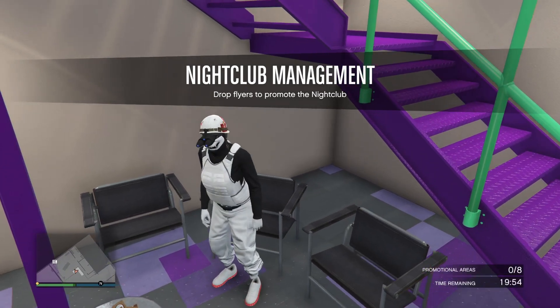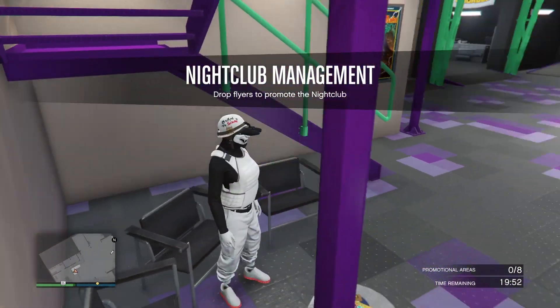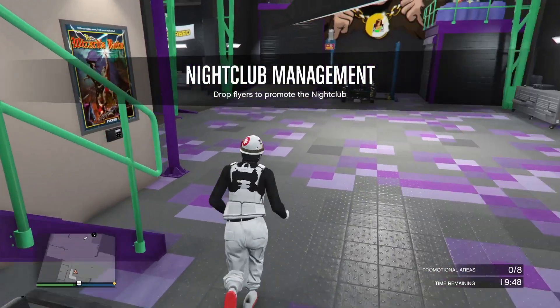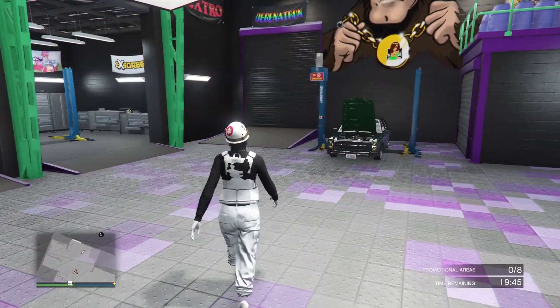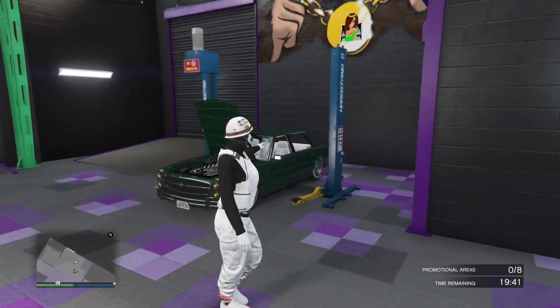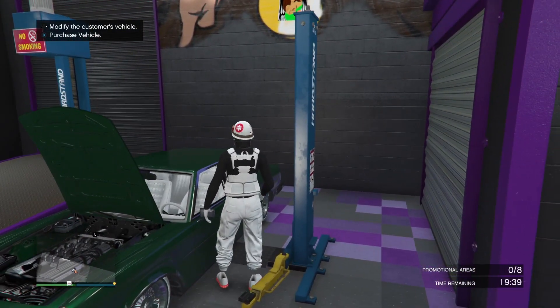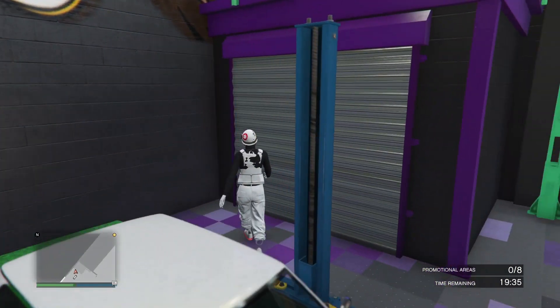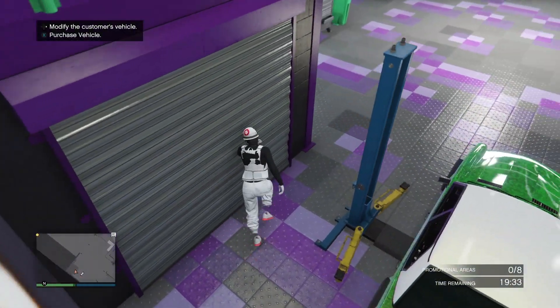From here you can just stand up. Once you've stood up, you can see there is a car in my auto shop. Walk over to that car — once you're near it there is an option to buy. Click the option to buy the vehicle and it should glitch out, giving you the upgrades from your F1 car onto this car.